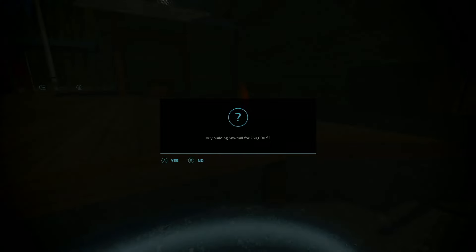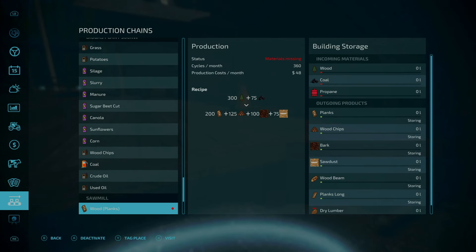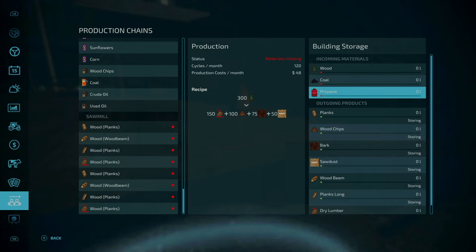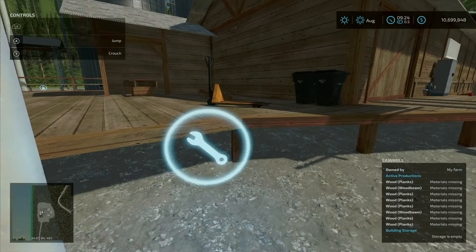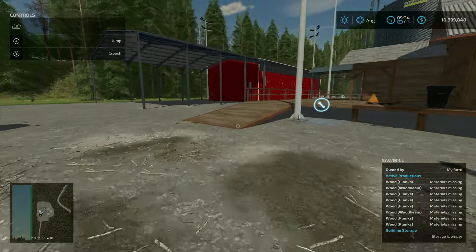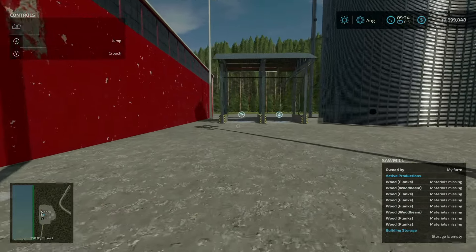Up the mountainside we arrive at the sawmill — 250,000 to purchase. Here we can make wood planks, wood beams, planks, and more. Inputs are wood, coal, and propane; outputs include planks, wood chips, bark, sawdust, wood beams, long planks, and dry lumber. We have a wood sell trigger and wood cell trigger here, lumber input here, and outputs right here and here.